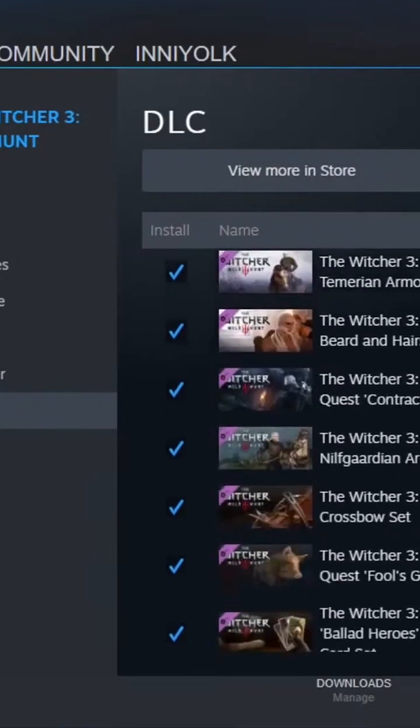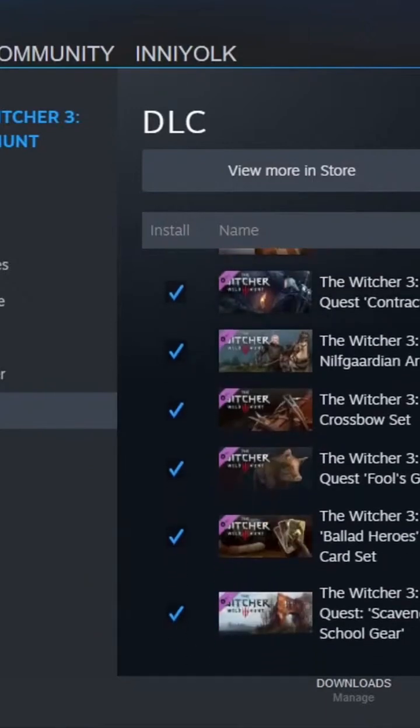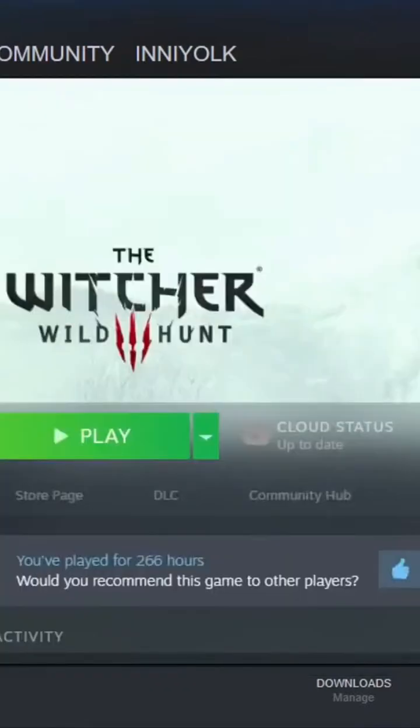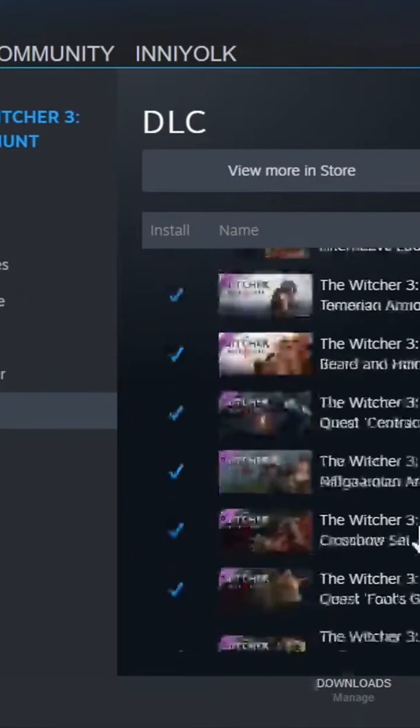So I have all of the DLC. I had to uncheck all of my DLC, then install it because there was just enough room for that. And then once I installed it, I was able to go back, go to properties, DLC and check the DLCs again.